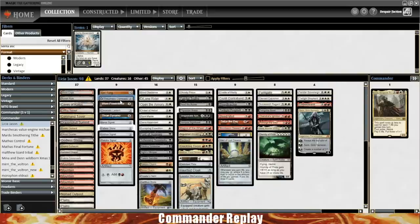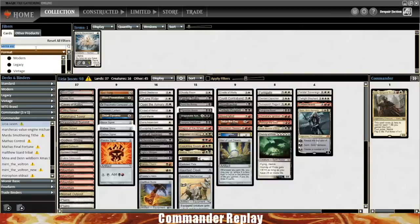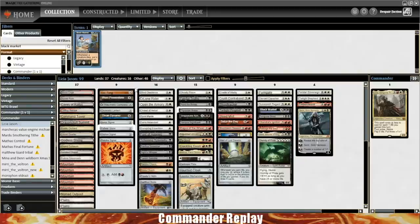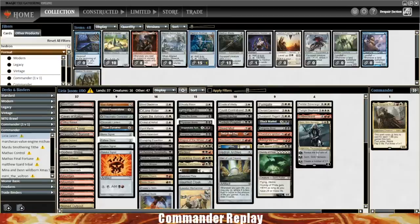Especially since your commander is huge — you can easily wipe the board of all the small stuff and keep your commander in play. Also when you need to get rid of artifacts, enchantments, and whatever else. I also wouldn't be sad to see more trample and evasion in the deck. We've got Loxodon Warhammer and the Cloak — those are both very good. Maybe the Chariot — you could also use a Tenza or a Onaganata, something like that. The Chariot is probably actually really good because of the haste.